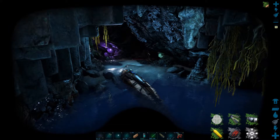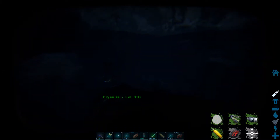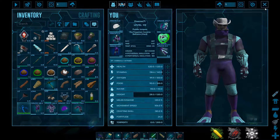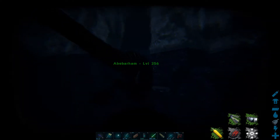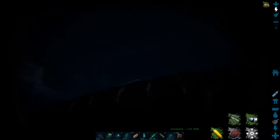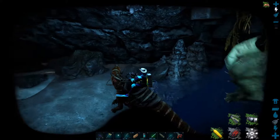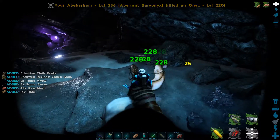I tried to snipe at these bats a little bit to kill them, but it took too long so I'm just going to park my basil underwater, pull out my Baryonyx, and get into this cave. We'll get on the berry and start eating these bats to get rid of them. No problem getting the berry out of the water — you could take a berry in here all the way straight from the surface.